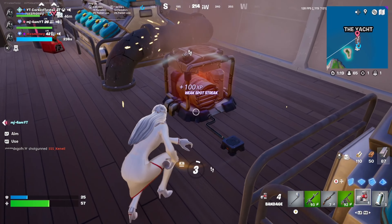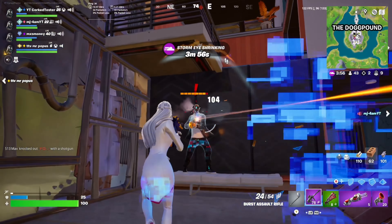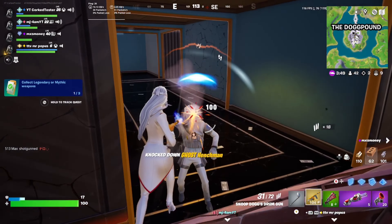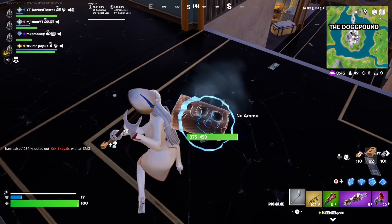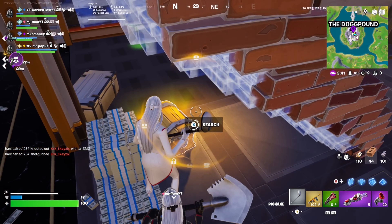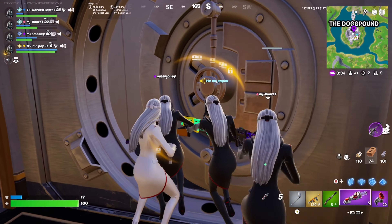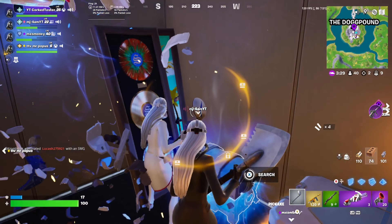All you have to do is simply destroy these generators — it'll show you the power is off with a little fire effect. Then when you and your teammates kill the boss, for example here we're killing Snoop Dogg, you can get it super easily and you won't have to worry about security cameras or turrets. We just go down into the vault and it's super safe. You can loot up and get super great loot from the new vaults at the Snoop Dogg Dog Pound and the Yacht Agency.